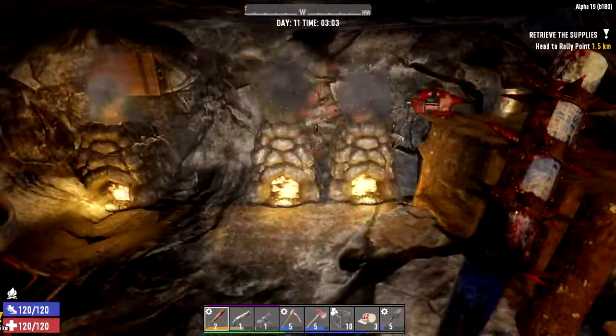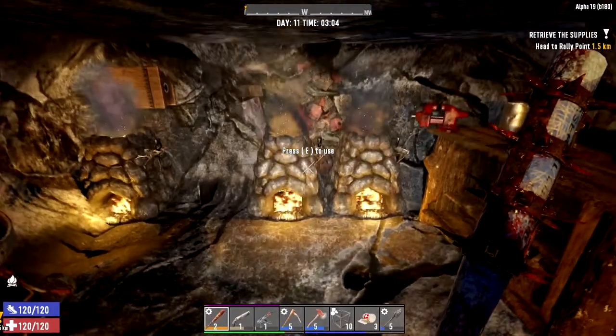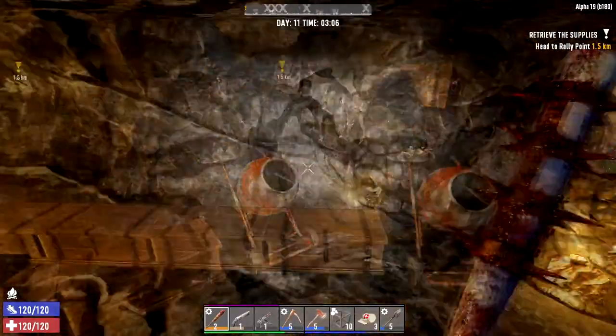Hey, this is Nuclear Bunny here and we are back with another 7 Days to Die Alpha 19 episode. I believe we are in episode 9 and we are gonna go into day 12.